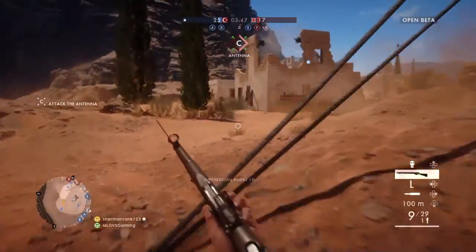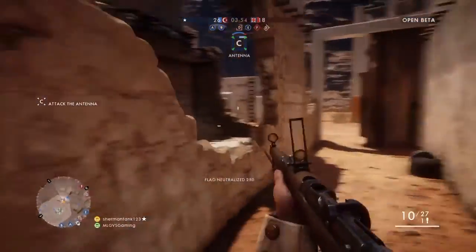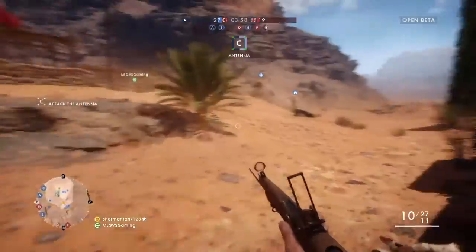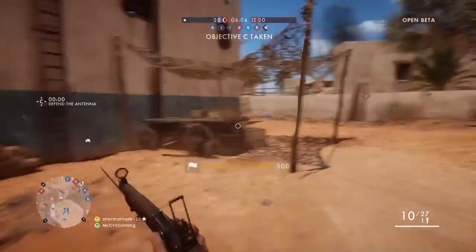The final Assault gadget is Dynamite. It's not like the C4 found in BF4, where C4 was thrown and automatically sticks. With dynamite, you have to throw it and quickly blow it up — so it's not as quick as C4 was.